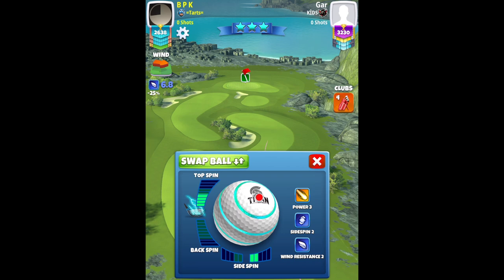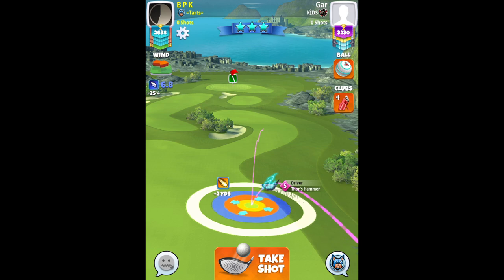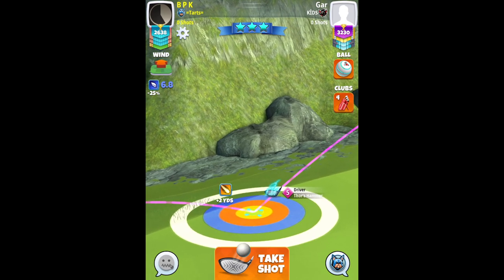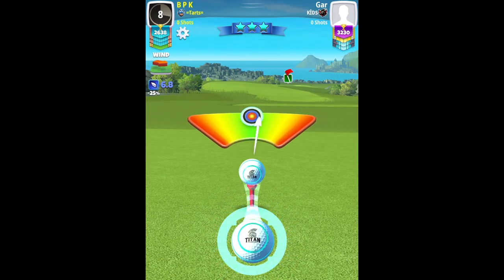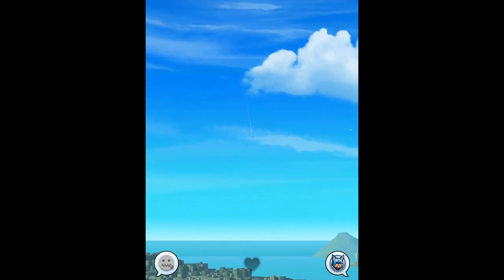Hole number eight — going to play right side again because we do have some headwind angle. Setting up with the Thor's Hammer and a Titan: four and a half bars of topspin, two bars right spin, red ring touching the rough at plus two yards. The adjustment here is max plus ten. This drive is going to be interesting — sometimes you're going to get a better roll than others, so you're going to have to have two options ready for the second shot: one with a Thorn, one with the Grizzly. Thankfully we do get a very good roll out here and our drive distance is 360 yards.